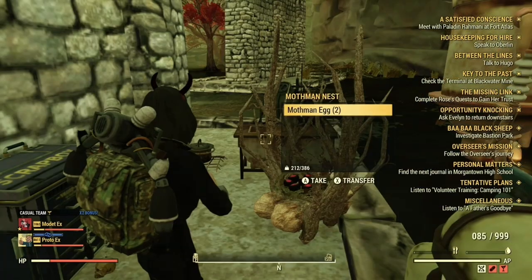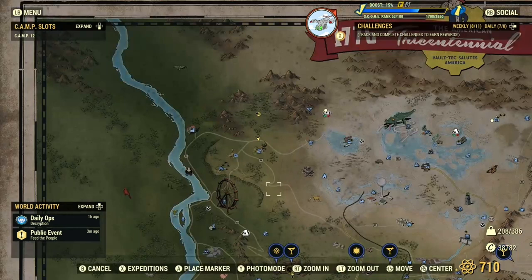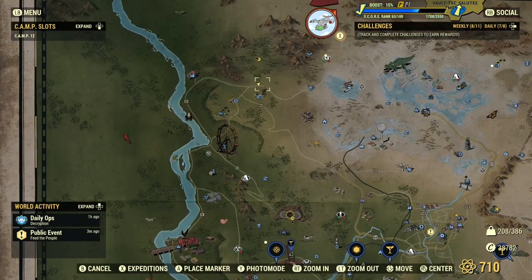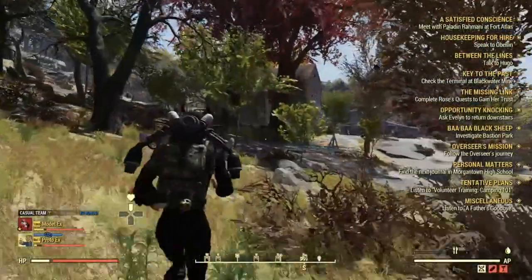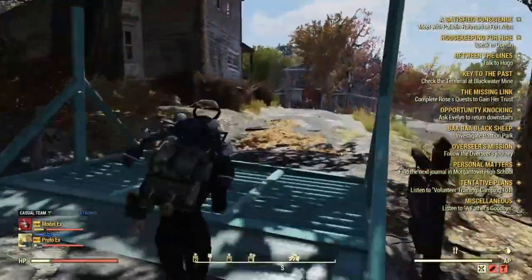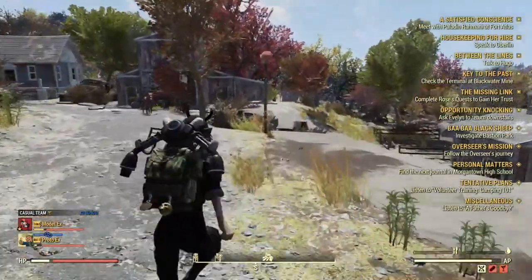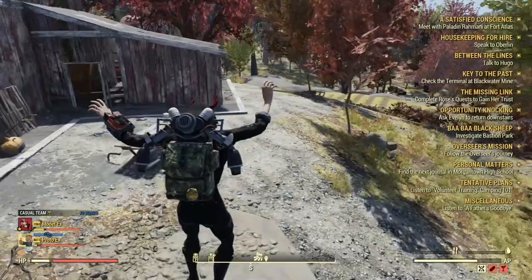The next place you want to go is Aaronholt Homestead. This is where we're going to collect the cranberries. If you go all the way and just follow me, you basically run forward and you'll get to this little farm. This is where you're going to collect the cranberries.